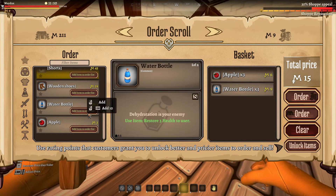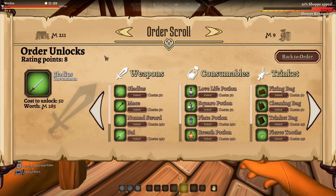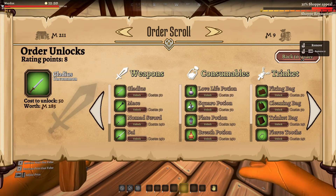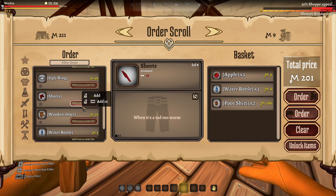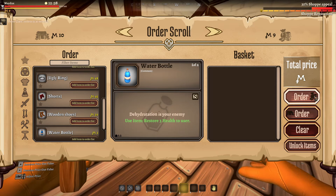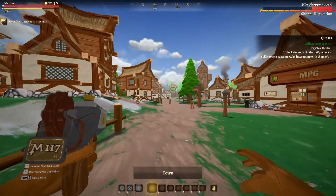Three apples, three bottles, two poor shirts. Unlock items! What is this? Order unlock — rating points: eight. I need 50 rating points. We're getting rating points for my shop. Interesting! Let's order the stock and pay with the bank. You have two options: pay by cash you have on you, or pay by bank. Now we have to wait for stock — amazing world!